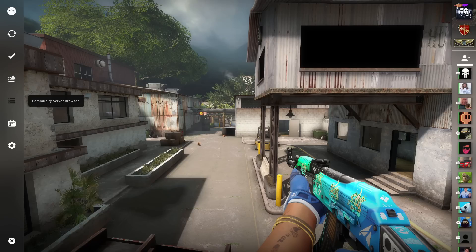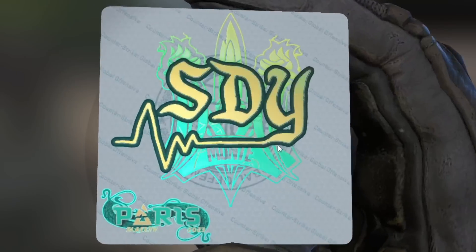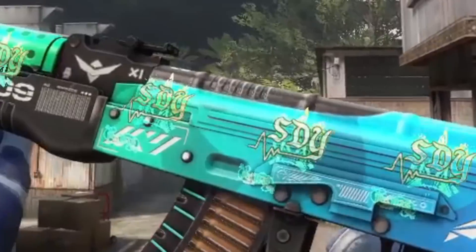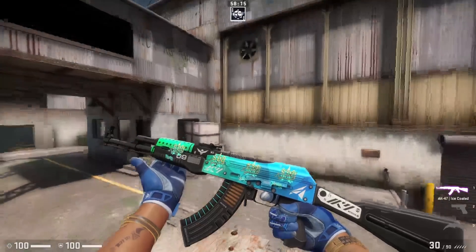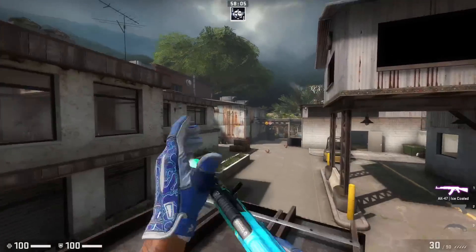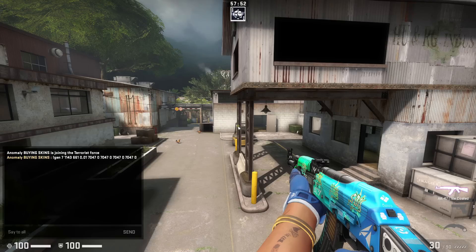This sticker is perfect for this skin. This is what the sticker itself looks like, right? It's not really blue — same with this AK. It's not really blue, it's not really green, it's right in the middle. This is actually an insane craft. When you hold it at the right angle, yeah, this is really nice. If this is the first craft, then I want to see the rest.